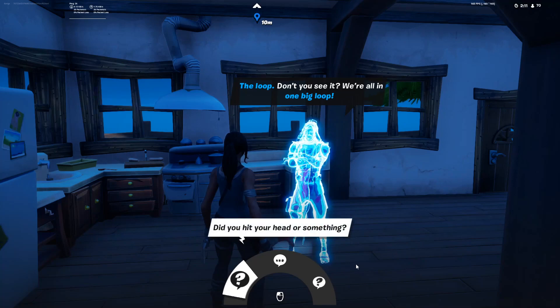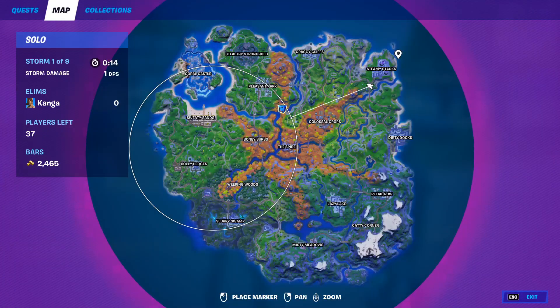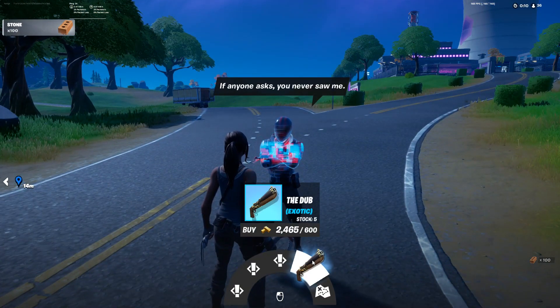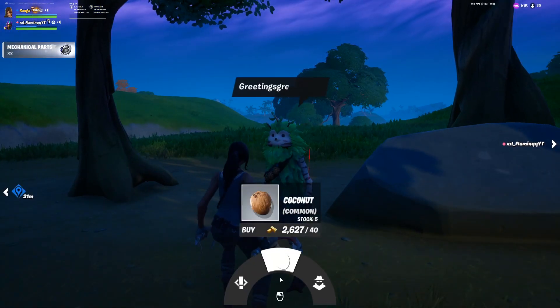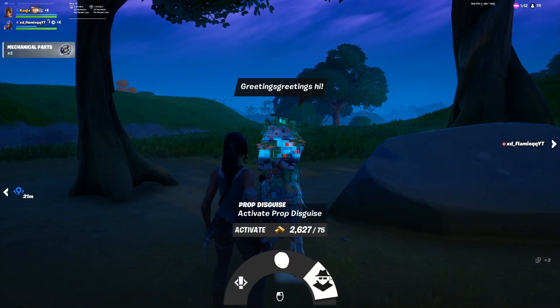NPC number 7 is the Burnout. He can be found here outside of Steamy Stacks. From him, you can get three different quests, and you can also get the Dub Exotic Shotgun, and you can reveal only by cars. NPC number 8 is Bush Ranger, and he can be found here west of Flesson Park. From him, you can buy a quest, buy coconuts, and you can also activate a prop disguise.